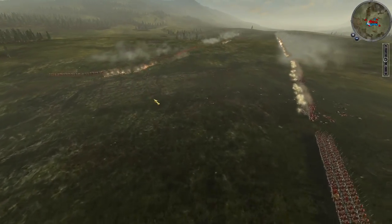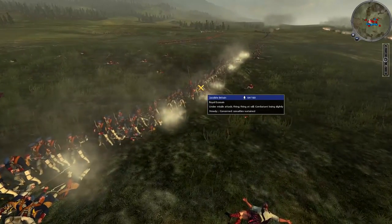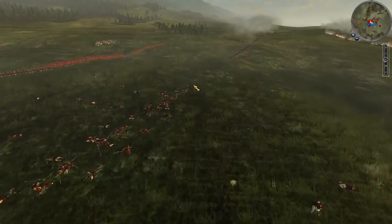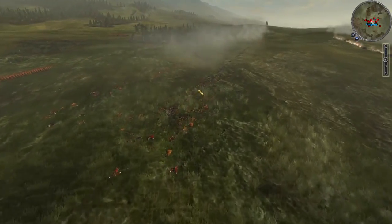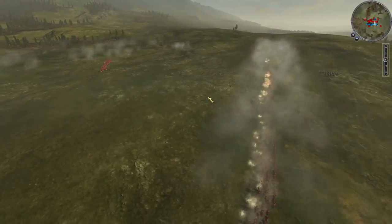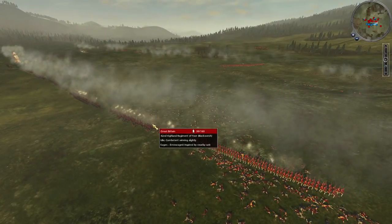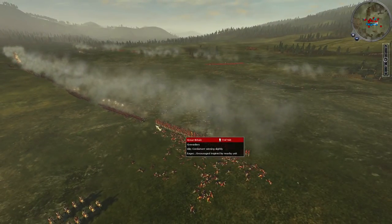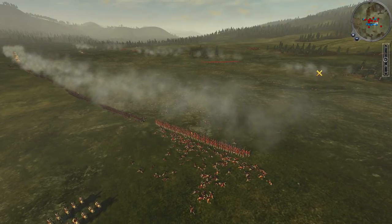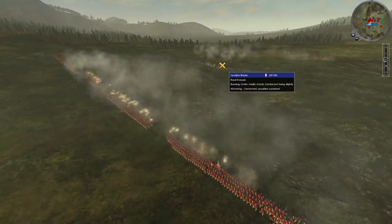Now it's down to a musket fight back and forth. The Scottish commander has at this point realized this is not going to work — the Highland charges have failed, and the musket fight obviously isn't going to work in favor of the Scottish, just given the fact that they don't have as many muskets to put down against us as we can put down against them.